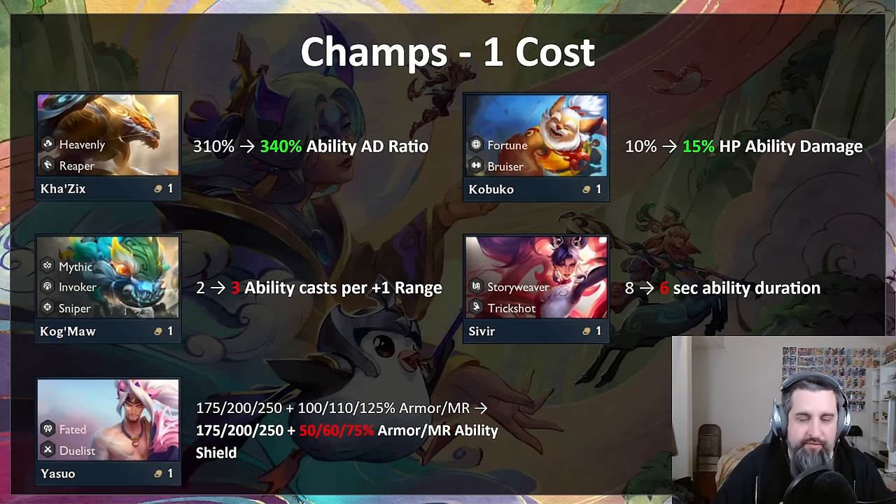Yasuo — give him three gargoyles and watch him tank forever, because his ability scaling off armor and MR was a choice. That's getting hit pretty hard. An itemless Yasuo won't be hit too hard, but he won't be insane with multiple gargoyles. The armor and MR scaling goes down — Yasuo shouldn't be better than Thresh now, but still good in the early game with a single gargoyle.